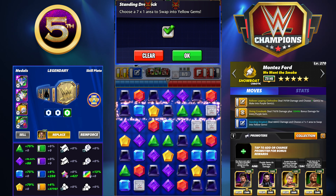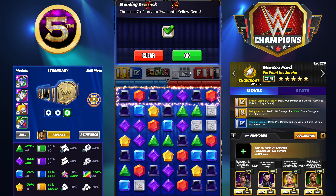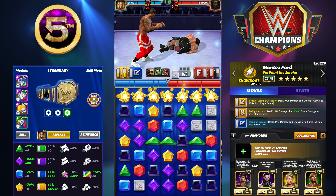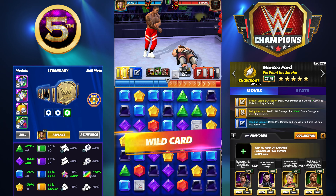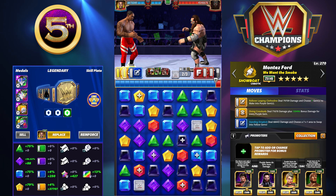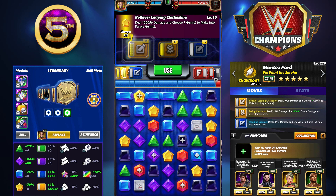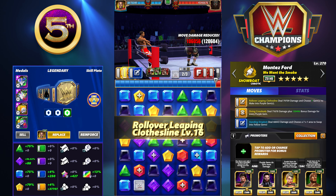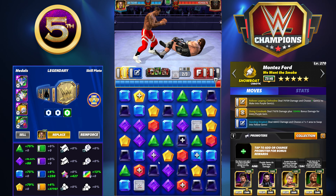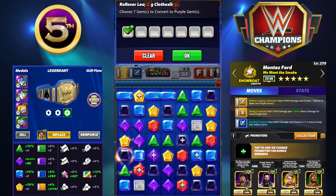We're going to add a 35% purple gem damage trainer and Seth Rollins — the Undisputed Future — to really buff the Diving Cross Body. Because we have a choose move, we'll also swap out Zombie Charlotte and add in Hall of Fame Eddie, which if you got him to 17k means we'd be choosing eight gems instead of seven for even more damage.